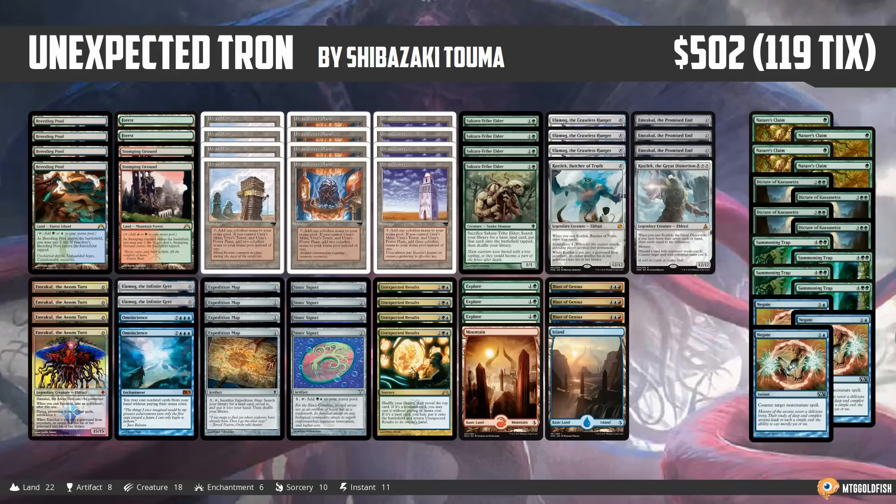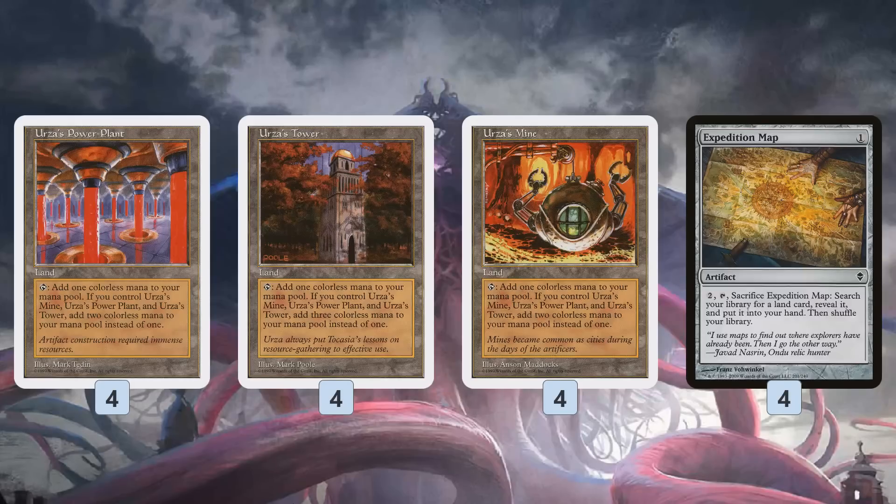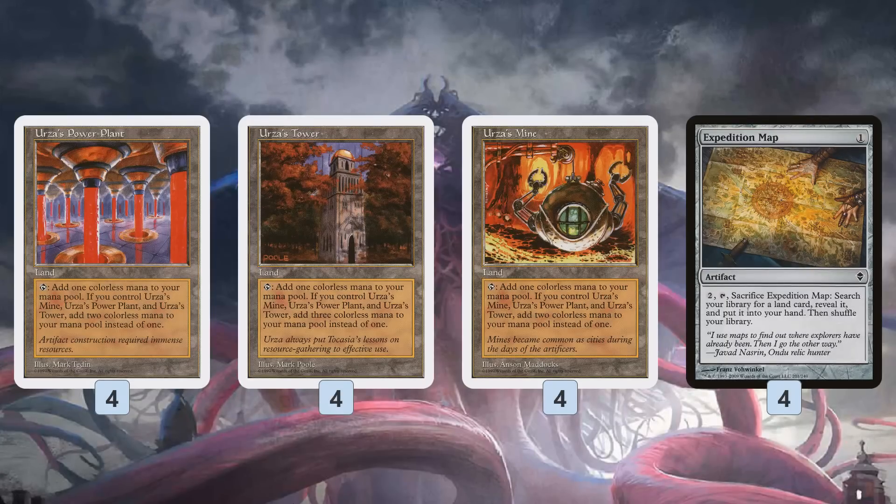Unexpected Tron starts off looking like any Tron deck. We've seen a million different versions of Tron — Normal Tron, Eldrazi Tron, Blue Tron, Gifts Tron, so many different variants. They all have one thing in common: they are using Urza's Power Plant, Urza's Tower, and Urza's Mine to make a bunch of mana really quickly. Like most Tron decks, not only do we have the lands themselves, we have Expedition Map to tutor up our missing Tron pieces.